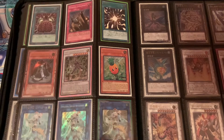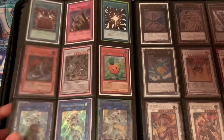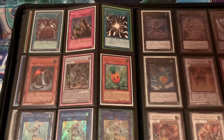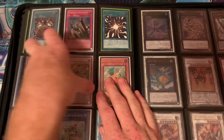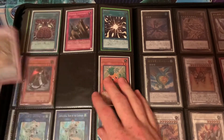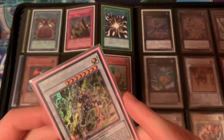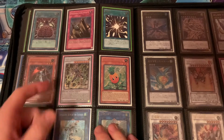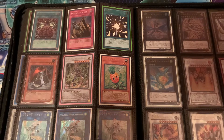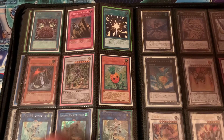Here we have three Opelousa — two OCG Ultimate, a Secret, an Ultimate Rare Dark Soul first edition, which almost makes me want to build the deck, but I don't think I'll ever play the format Dark Soul was popular in. Brain Control, and this is Psy-Frame Lord Omega — one of my favorite Synchros, mostly because I never used it, but I did pull it out of a box of High Speed Riders. I bought a box, ended up pulling that, and it's definitely been one of my favorite cards since then.